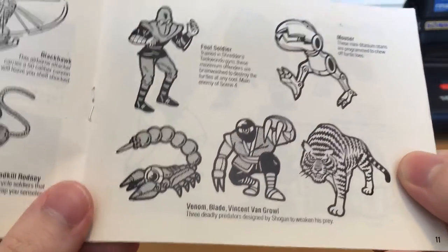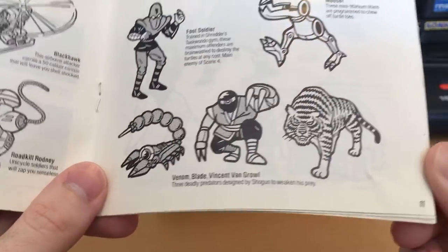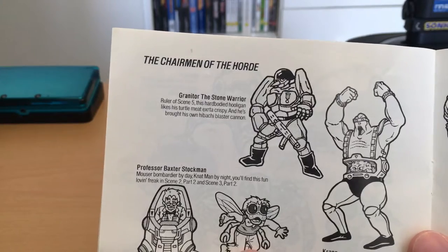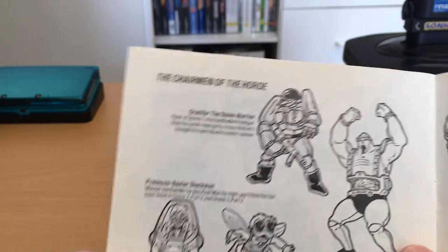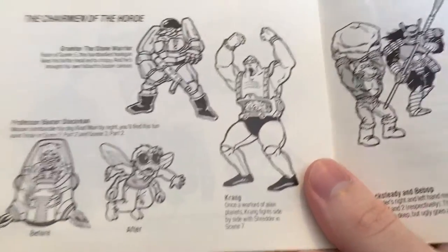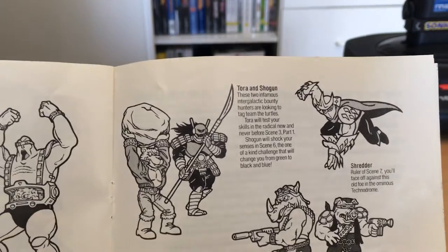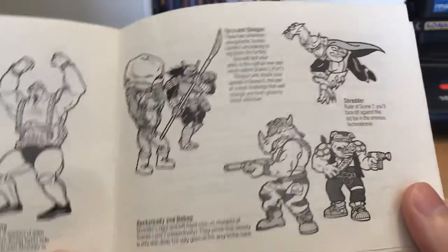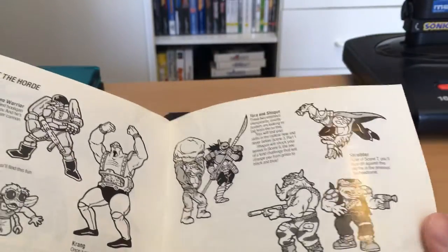We have Venom the scorpion, Blade, and Vincent Van Growl — that is a tiger. I just love that. 'Vincent, what should we name our tiger enemy?' 'Vincent Van Growl.' Perfect. Granator is actually the second-in-command rock soldier from the 80s cartoon, so I'm not sure if maybe he was called Granator. Then we have Professor Baxter Stockman, both in human and fly form, and Krang in his bodysuit who fights side-by-side with Shredder in scene seven. Tora and Shogun are the new characters designed specifically for the NES game. And of course Shredder, with a completely 80s design, and Rocksteady and Bebop. All the bosses actually in this game are pretty annoying — they have way too much health.